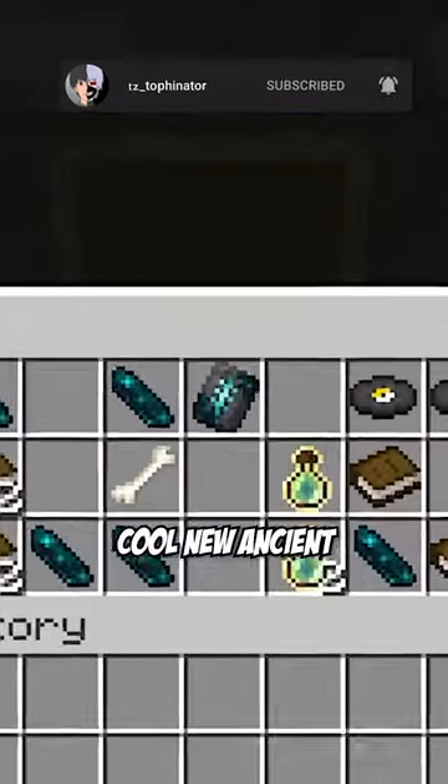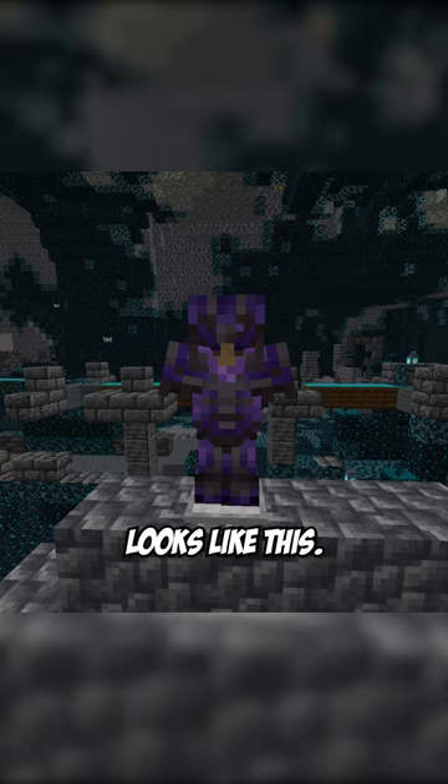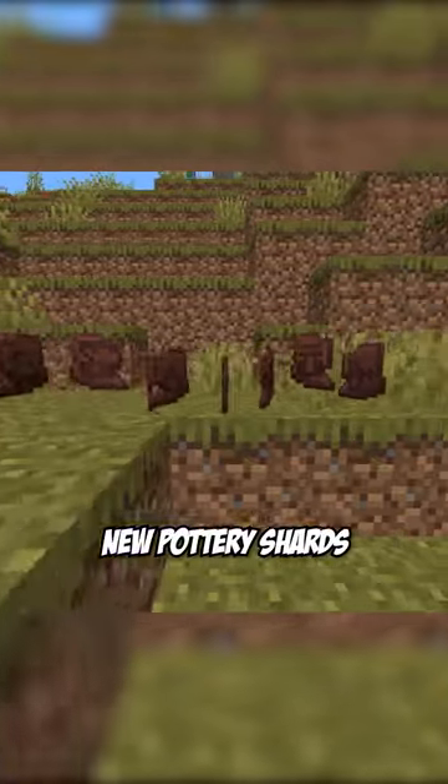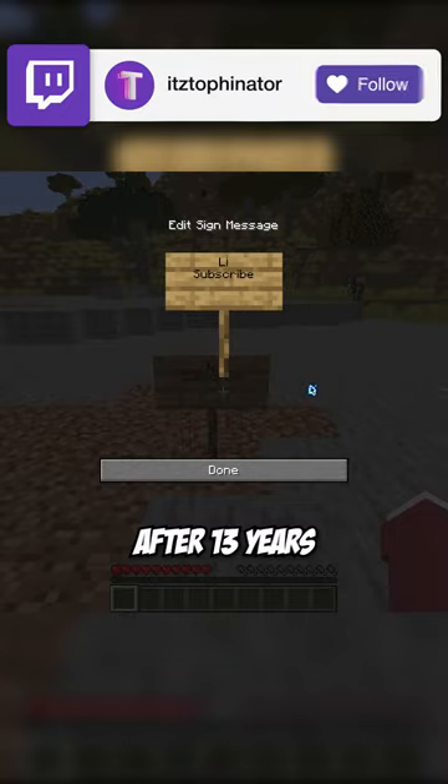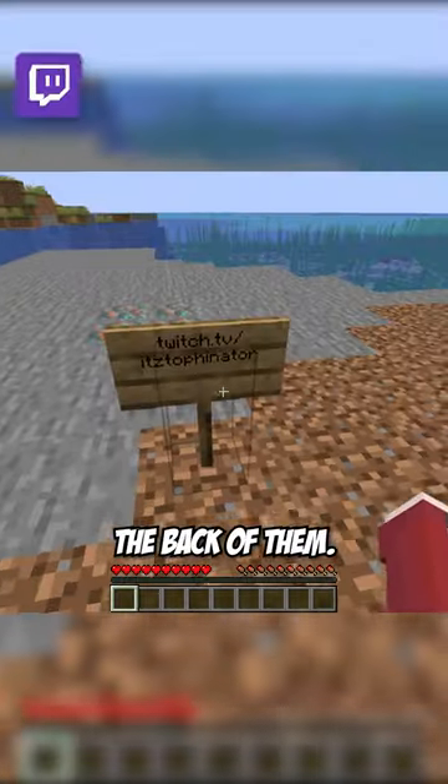They added a cool new ancient city drum, which looks like this. They added 16 new pottery shards for a total of 20 of them. And finally, they made signs editable after 13 years, and you can also write on the back of them.